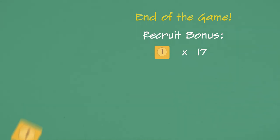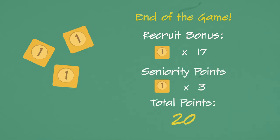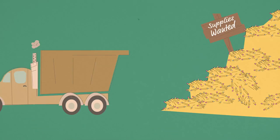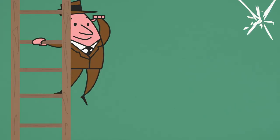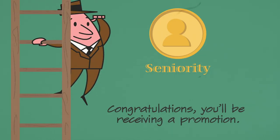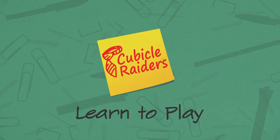Each player counts their seniority points and adds their recruit bonus. The player with the most seniority points wins. In the event of a tie, the player with the highest total added cost of recruits wins. If there's still a tie, the player with the most supplies wins. Congratulations — thanks for watching this learn to play, and enjoy climbing the corporate ladder to your success!